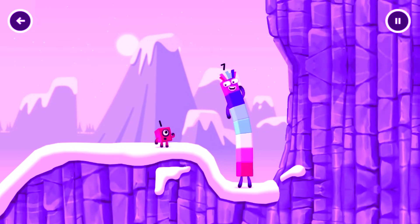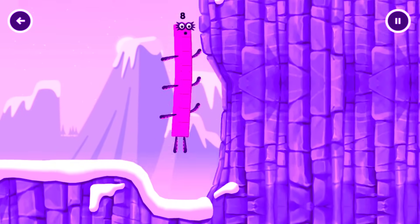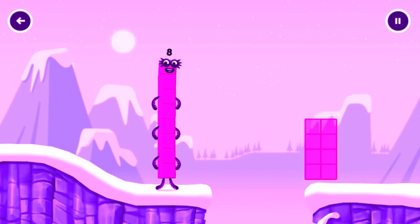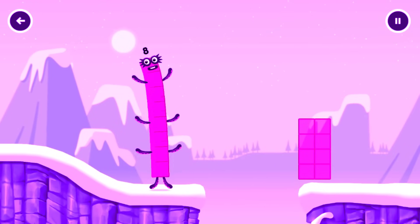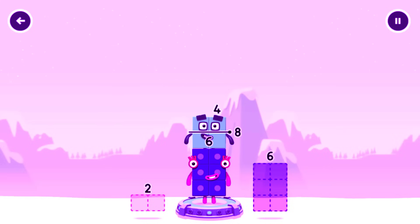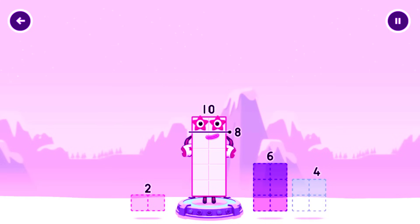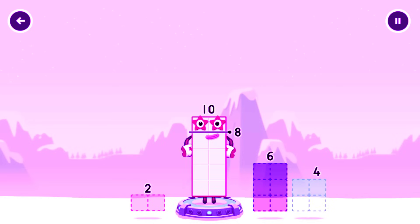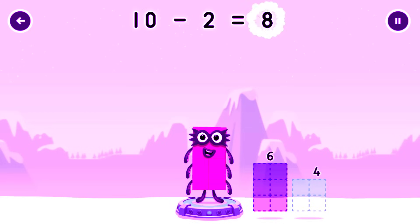Who's 1 going to get up there? I am 7. I am 8. Block to block coming through. Take number blocks away from 10 to leave 8. Try a smaller number. 2. You cracked it. 10 minus 2 equals 8.